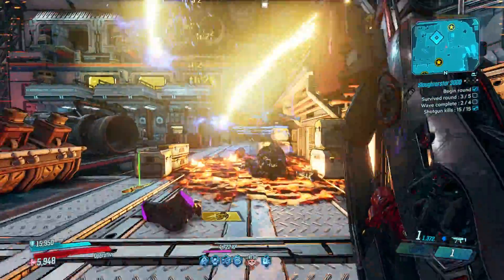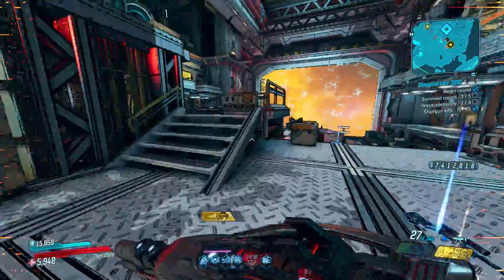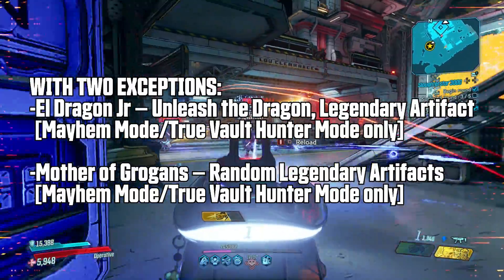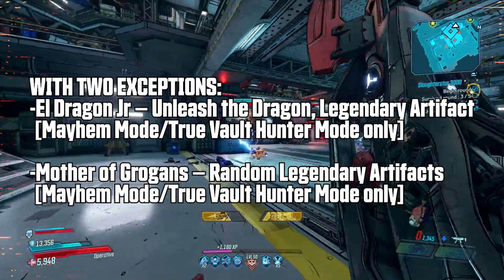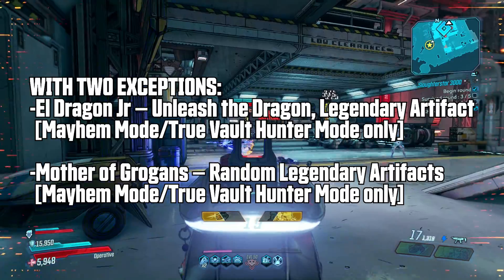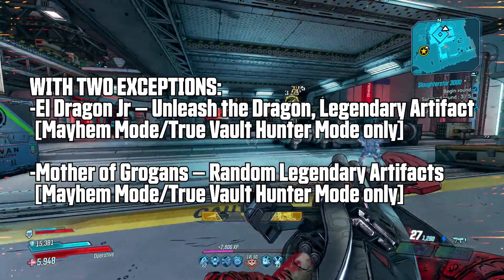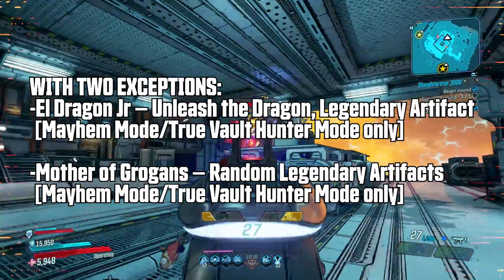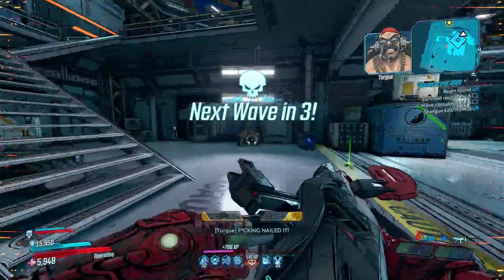Be sure you're connected to the internet as this event is installed as a hotfix and not a patch, so you are required to be online. Also note that you do not have to be on any Mayhem mode for these drops — they are not affected by Mayhem level. That only serves to get you additional items that are not these specific drops. If you're on normal mode and you beat the game but want enemies and loot scaled to your current level, then do at least Mayhem 1.